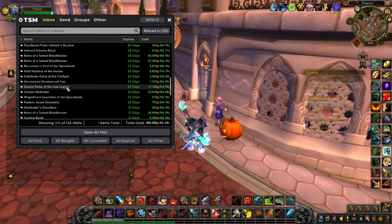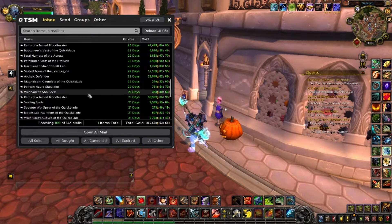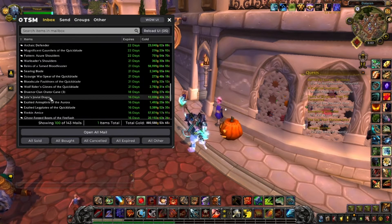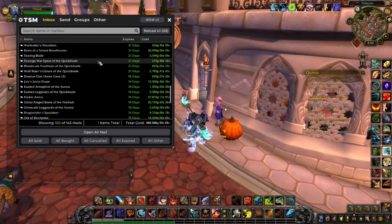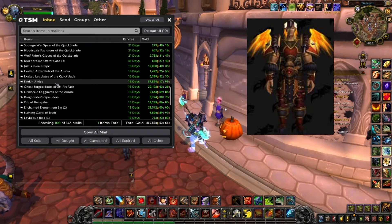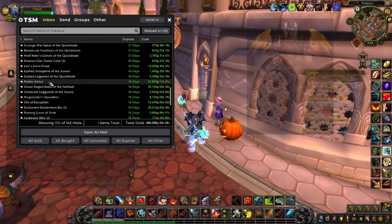Those mounts are now selling for 66k, so that's a really huge profit. I also have a Sealed Tome of the Lost Legion, an Archaic Defender — a nice weapon. Then there's another Reigns of the Tamed Blood Frenzy, a really great mount. Then Jule's Jovial Drape, a WOD BOE from BFA. Then a Fireskin Greataxe, which is a BOE from the Island Expeditions. I really recommend you try to get this set if it's cheap on your auction house, because these sets are selling for a lot.